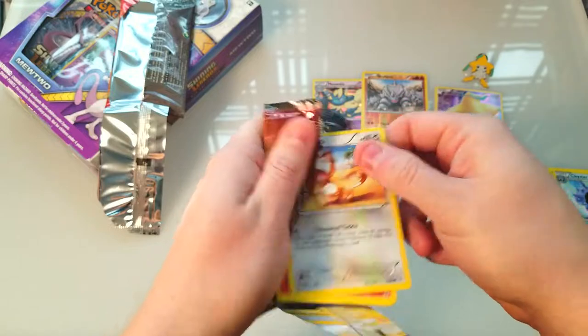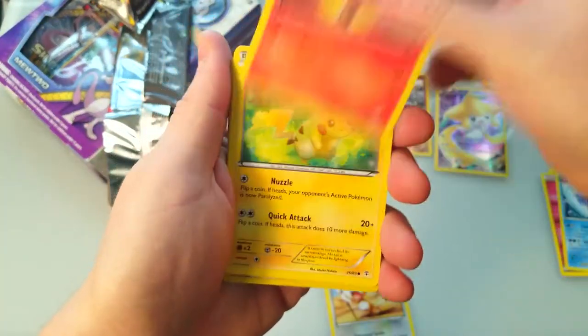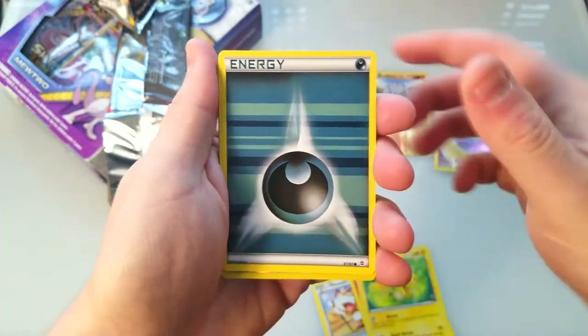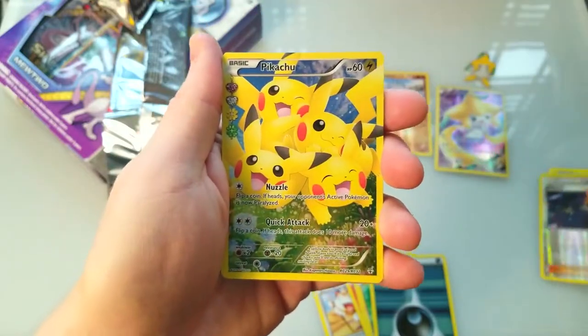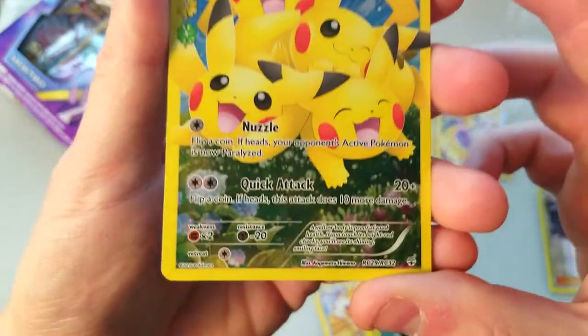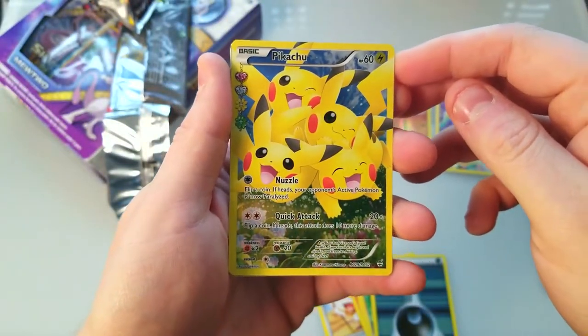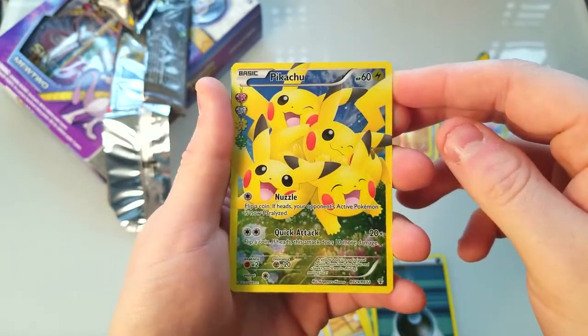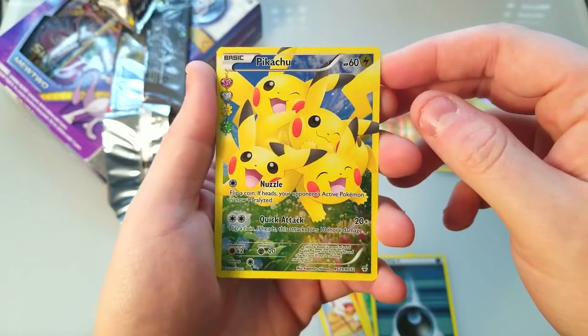This one doesn't have an energy on the front, we're just going to go through it how we normally should. Meow, Magmar, nice Pikachu — I like that artwork — there's an energy, Olympia as a holo. Oh — is that a secret rare? No, not a secret rare, but dang this is a cool card.